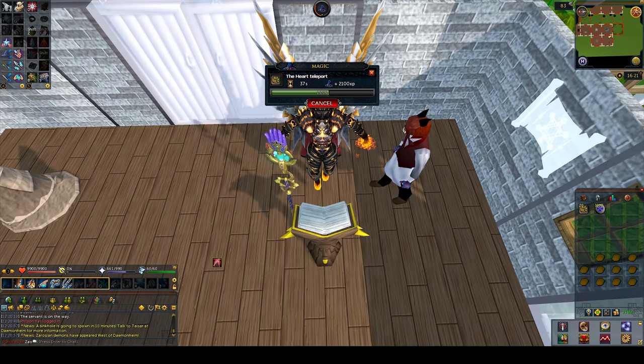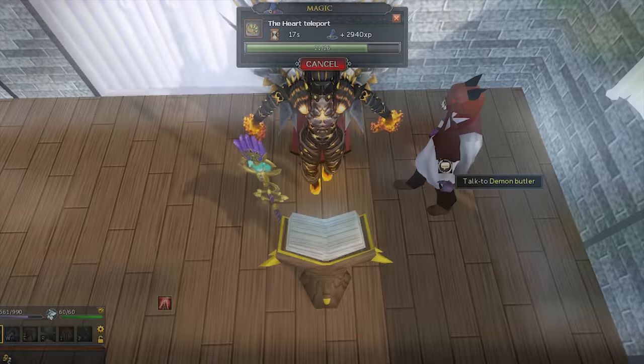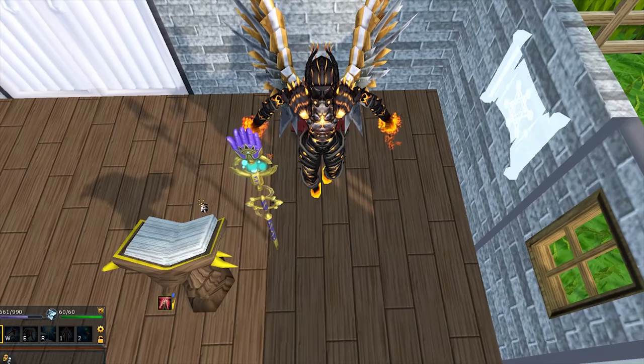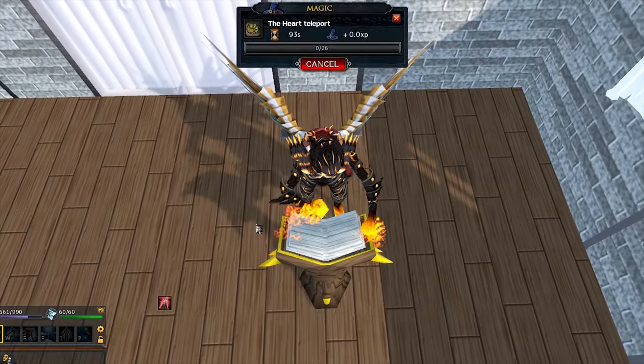From here we move on to teleport tablets. Making tablets is anywhere from 800k to 1 mil an hour. You should use the RS Wiki page linked in the description below to find out which tablets are the most profitable before you get started. This will require either a friend's house or 67 construction for the best lectern. A butler of any type can be used to continuously fetch soft clay from the bank, so you never have to leave. You will be able to AFK for over a minute and a half doing this method.